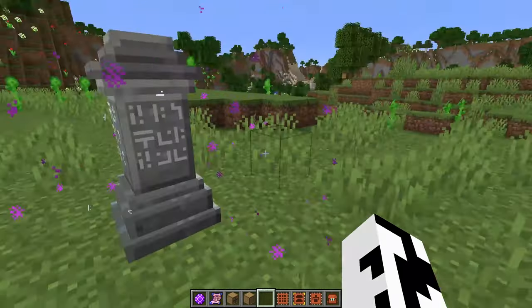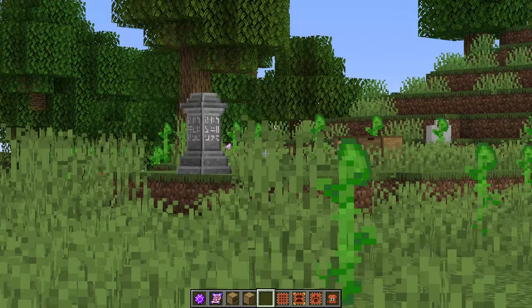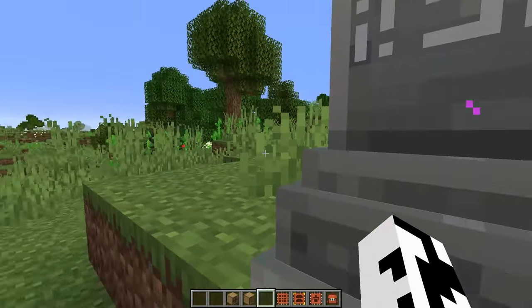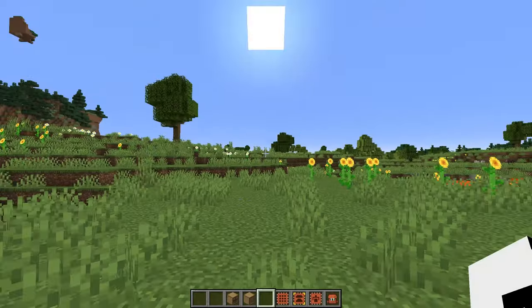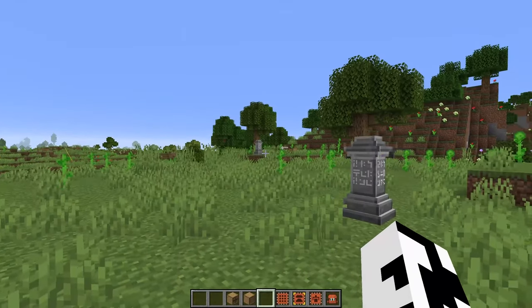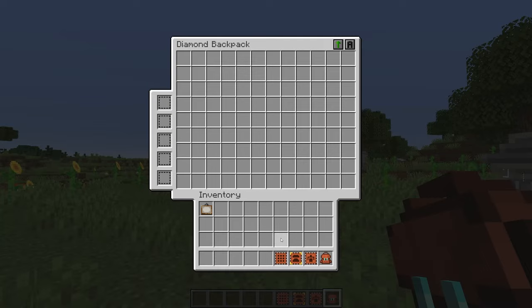The next mod we have for you guys is the Waypoint mod. As you can see I just teleported — in this case I have them set up pretty close together, but they will work anywhere across the entire world. So you don't have to worry about running back to a base as long as you either find or have one of these waypoint blocks. You can also use the waypoint scroll to teleport to any of those waypoints.